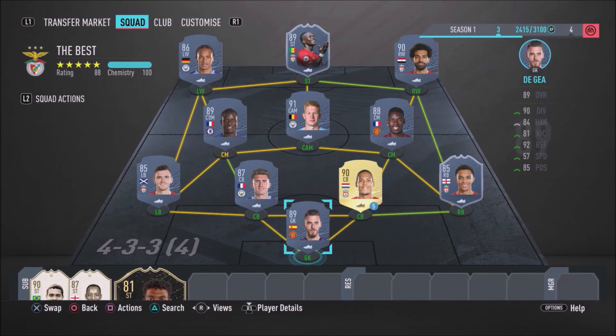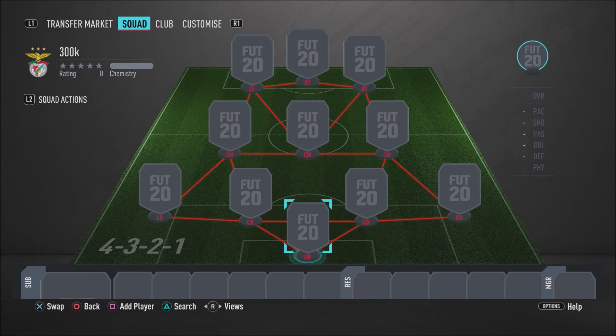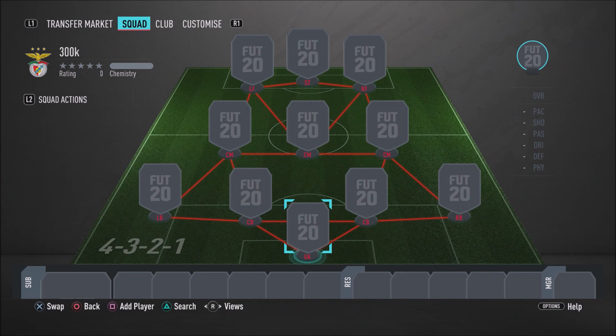Without further ado guys, let's go ahead and get into the video. What is going on guys? It is your boy RRBPlays here back again with yet another FIFA 20 video, yet another FIFA 20 squad builder. And as you guys can probably tell by the title of today's video, I'm about to show you guys an absolutely insane, beastly, overpowered 300k hybrid. This hybrid is absolutely insane. It will do damage in Foot Champs and in Division Rivals.